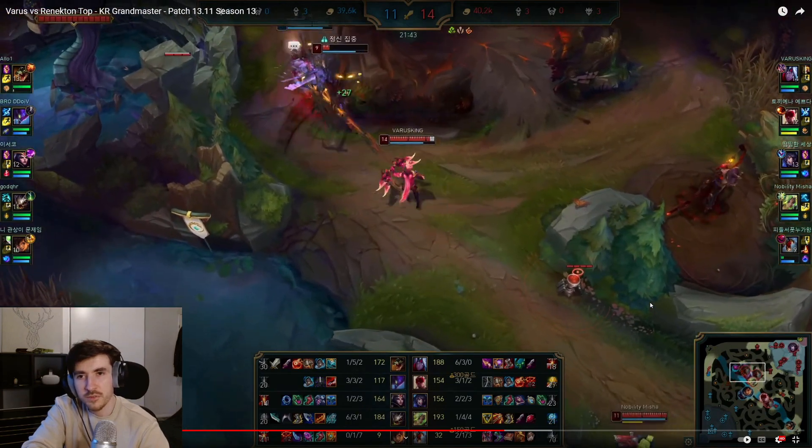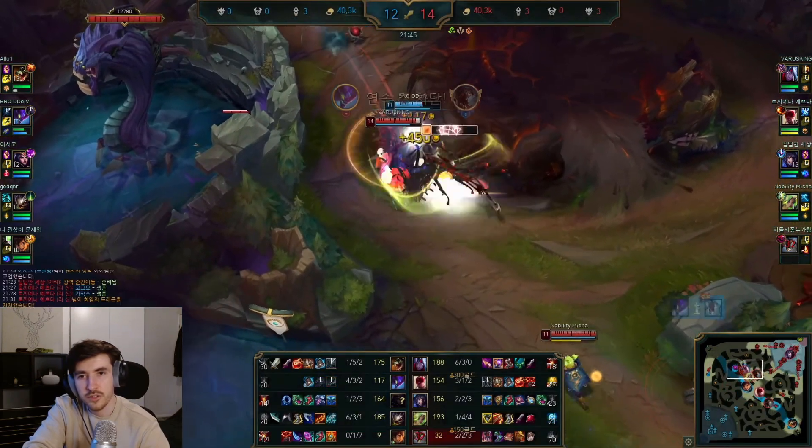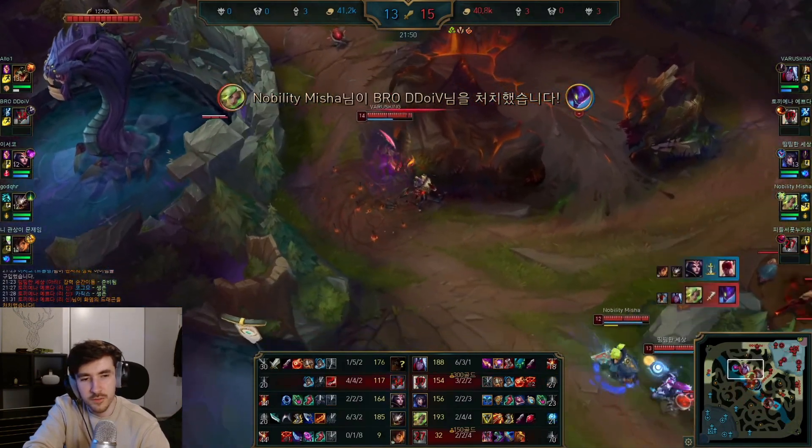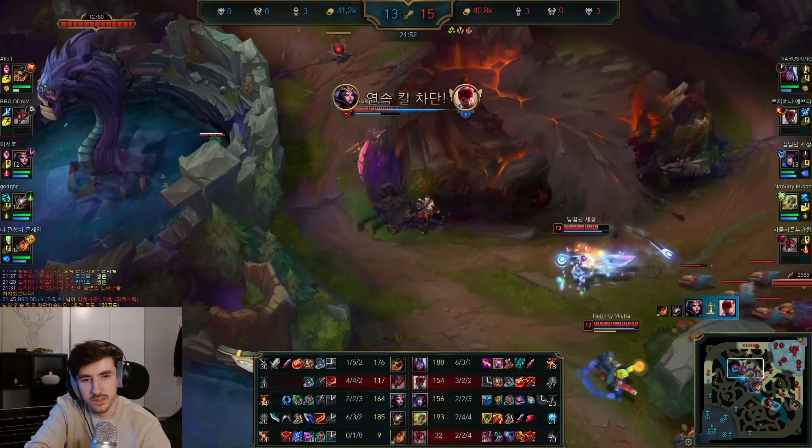A lot of enemies are going to respond with Edge of Night when they can, so Q to proc it, get those autos in, drop an ult just to be safe. I probably had that kill anyway just with the autos and the E.